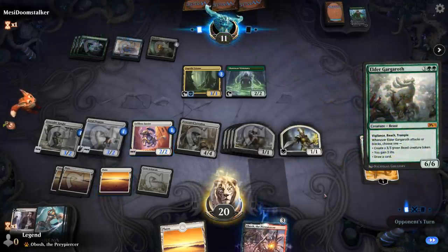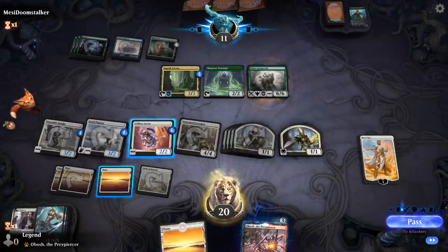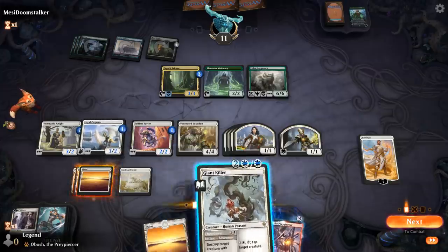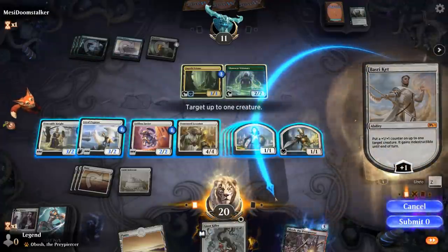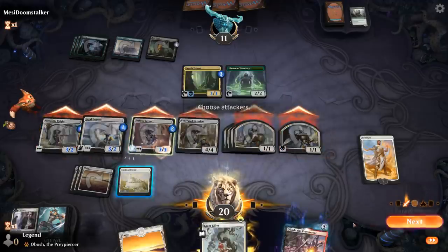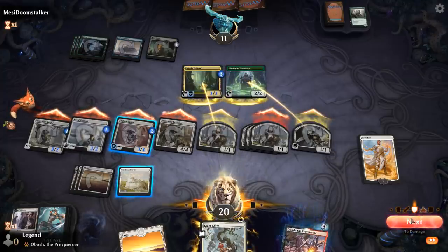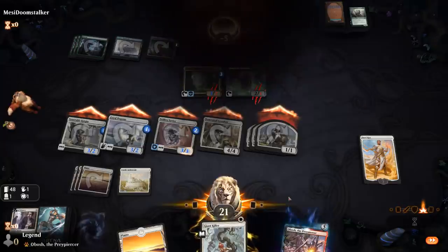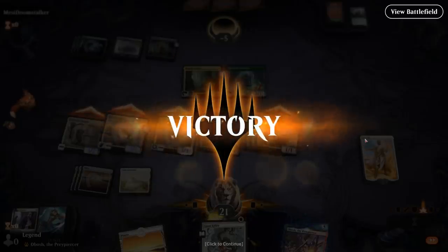No Blast Zone. Instead of Blast Zone our opponent plays Gargaroth. Blast Zone would only deal with 2 creatures anyway since we can sacrifice Savior to save one. Is Gargaroth enough to stabilize them? Well, I guess it's not — makes it easy. We plus Basri on Savior and smash. That's game. Some lucky top decks — we drew the payoffs and then drew Giant Killer to deal with Gargaroth. The Blast Zone wasn't too effective that game. Sweet.